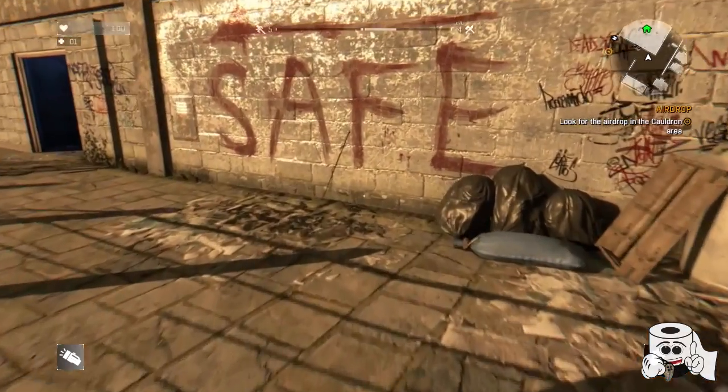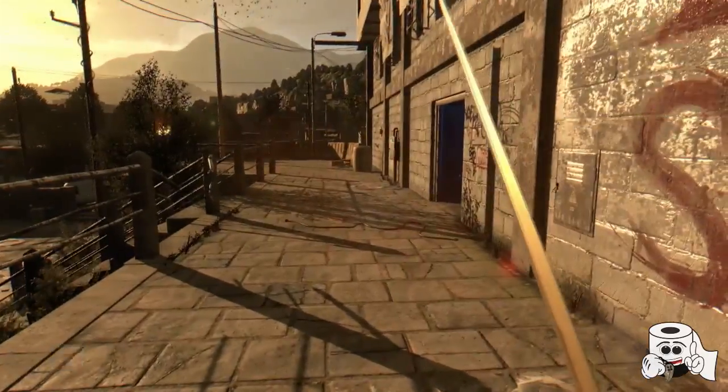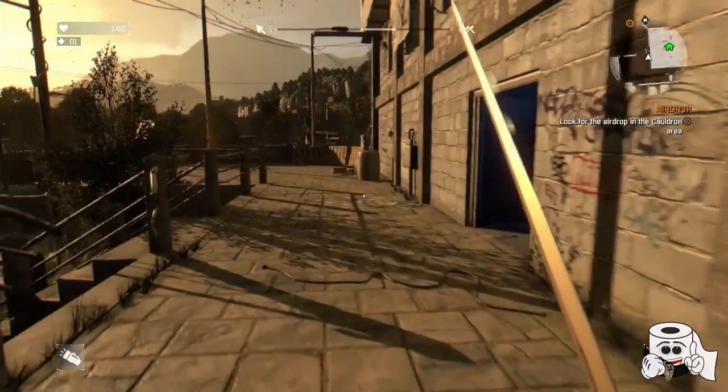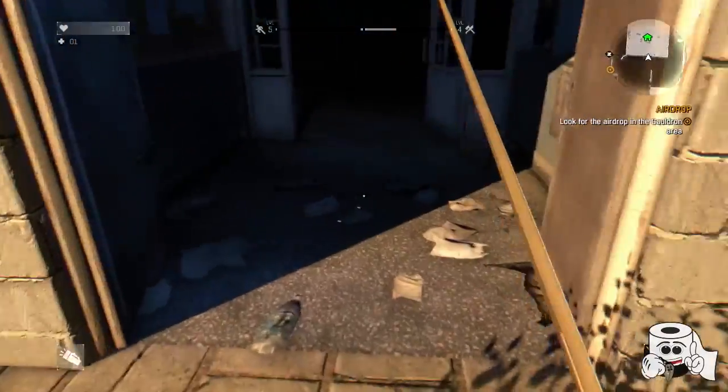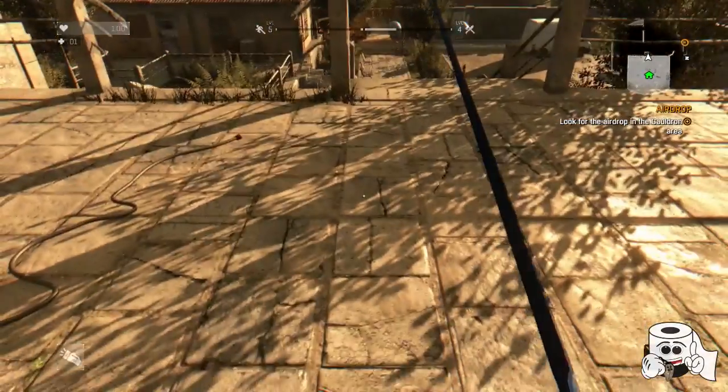So I was messing around with the game and I have figured out a brand new method for you guys, and it's actually easier than the old way. What you need to do is get towards any safe house door — any safe house will work.